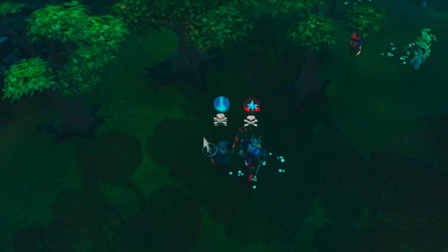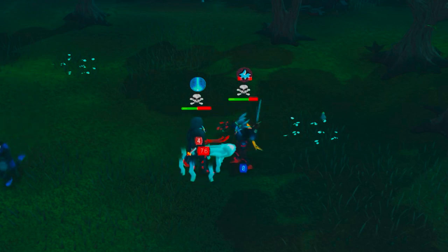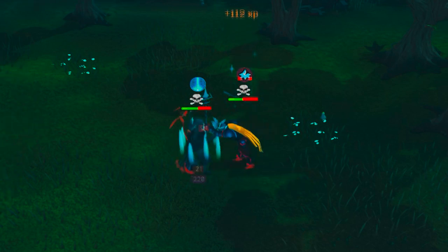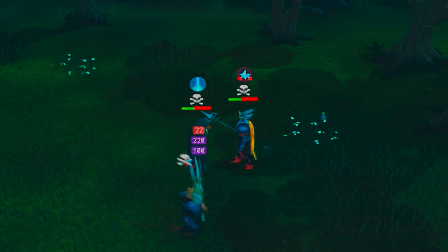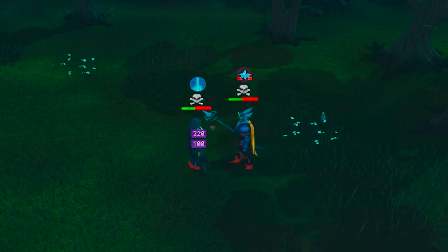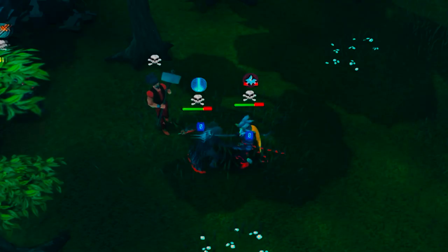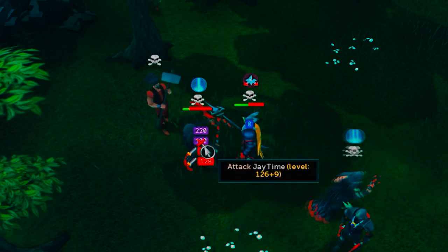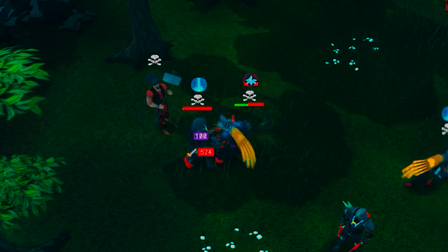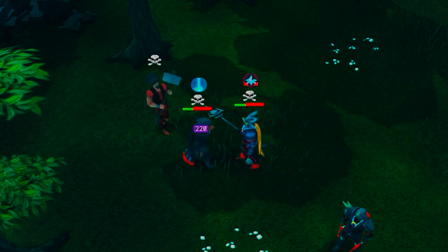Coming in at number 4, we have the Chaotic Weapons. Chaotic Weapons are unlocked at level 80 Dungeoneering with 200,000 Dungeoneering tokens. I'm focusing on the two-handed ones because they're the most useful for player killing. As you can see, they hit so high that even if a person is using brews, you can't eat through that. In this clip I've got a Chaotic Spear — it has the same stats as a Chaotic Maul. Whether you PK with it standalone or switch to it, the hits are absolutely incredible, and that is why it's number 4.